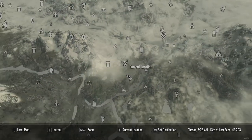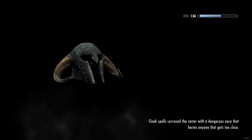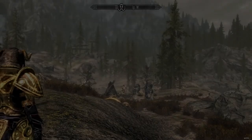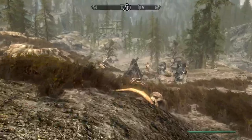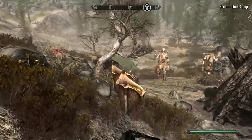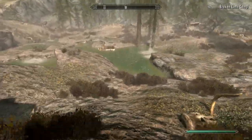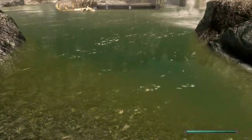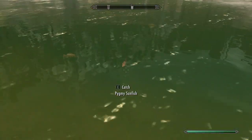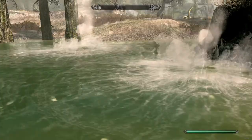Next fish is pygmy sunfish. You can easily find them at the hot springs of Broken Limb Camp. Just go down here — avoid the giants — and they're swimming around here. Just look down, there they are — pygmy sunfish. Very easy place to get them.